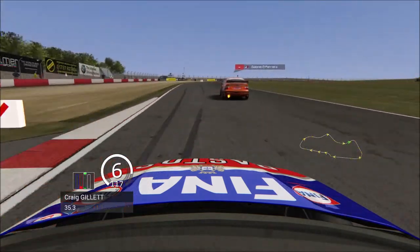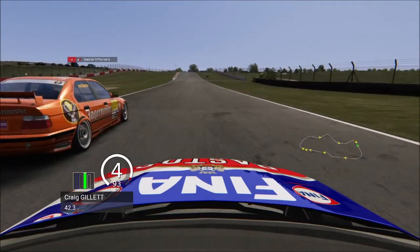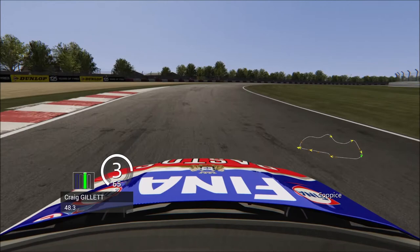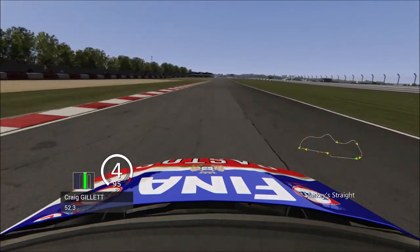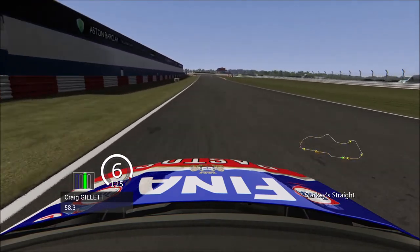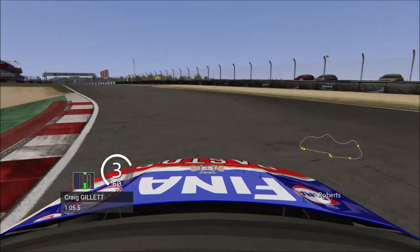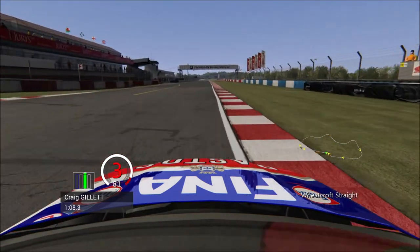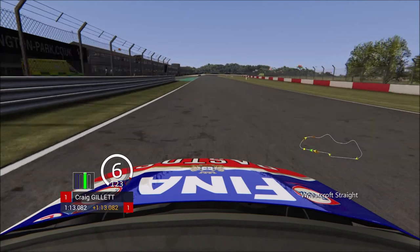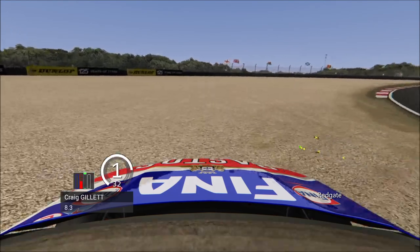Here we are on the final lap. I get a great run on him, shoot down to the inside, get right alongside him, he gives me the space, and I take the position to claim P6 overall. It was a great battle — really hard to get past him because he defended brilliantly, but it was good fun constantly battling for it. I screw up the chicane a little bit at the end but hold on to the position and take P6 overall. It was a pretty successful race — probably going to have to do something like this again. If you enjoyed it, a like is appreciated, and if you're new, subscribe.